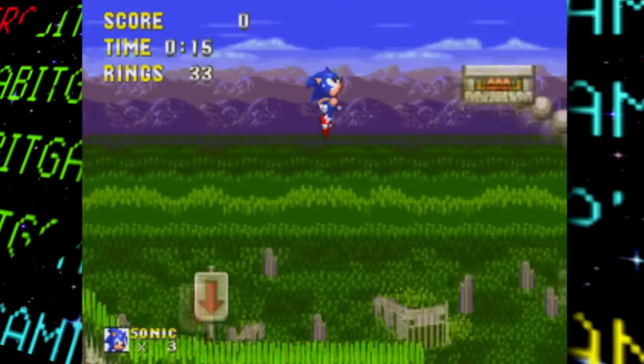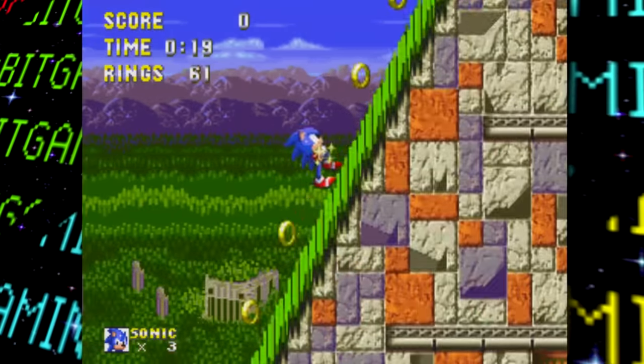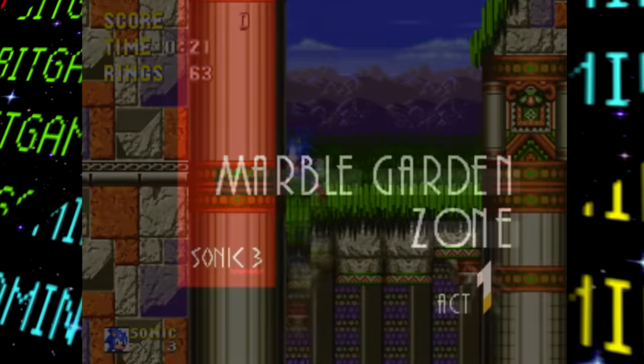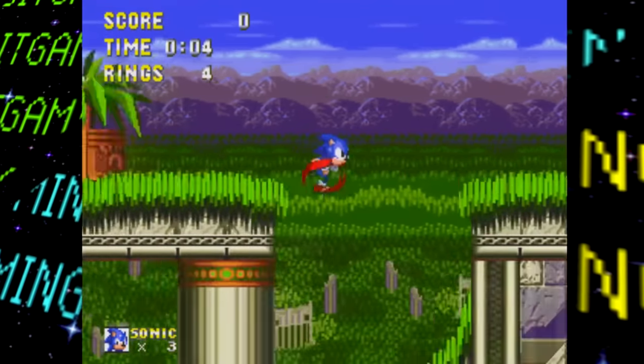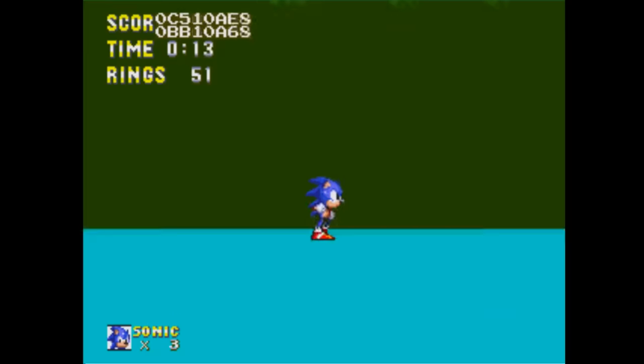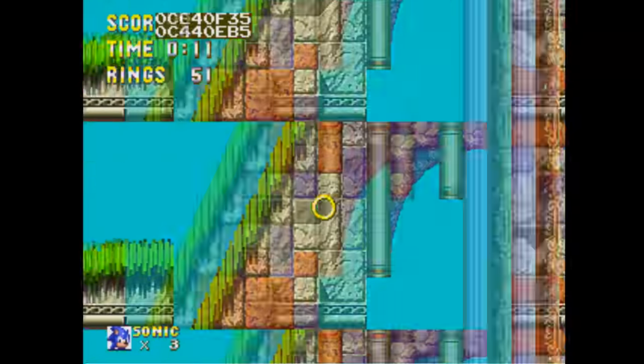Marble Garden Zone is up next. Aside from the usual buggy graphics and missing audio, there's not much to say, save for the fact that in this build you start much closer to the ground and don't fall from the sky like in the final game. There's also a bunch of stuff found under the stage that's not normally accessible.